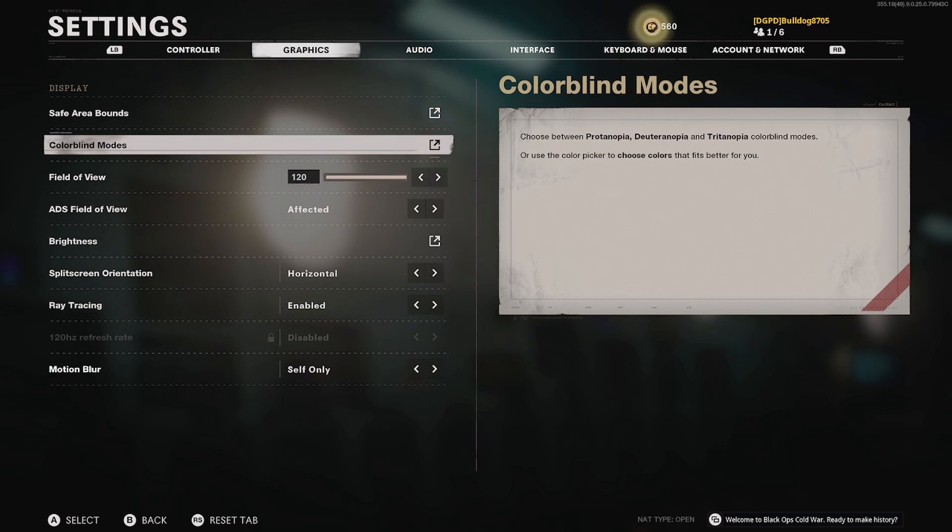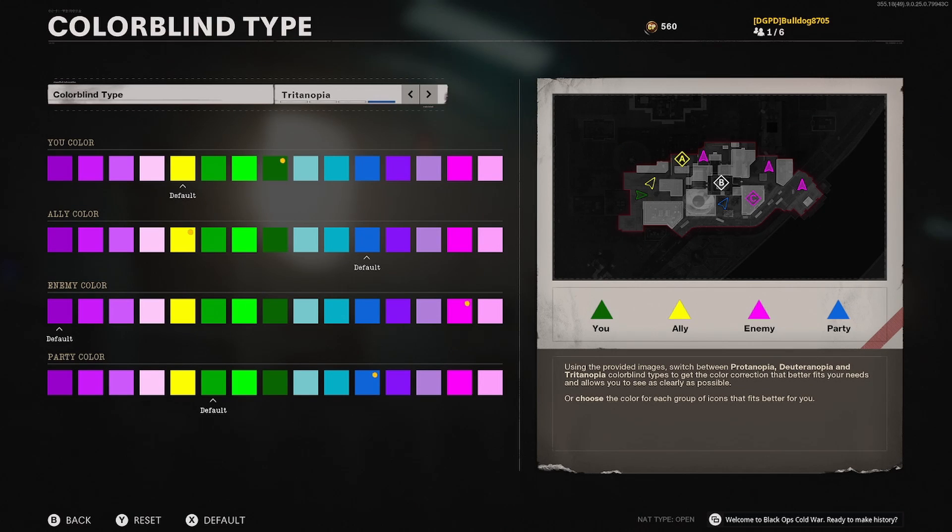One of the big things to go over is colorblind mode. The one I run is Tritanopia. You can change your own player color — I make myself green because it's my favorite color. For allies I have them yellow so it's bright and easy to distinguish teammates. For enemies I have them a super bright neon hot pink so I can see them easily throughout the map. People in my party are a light blue color, so I can tell who's in my party, who's a teammate, and who's the enemy.